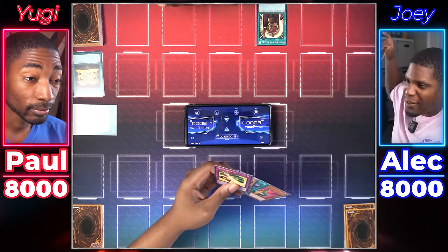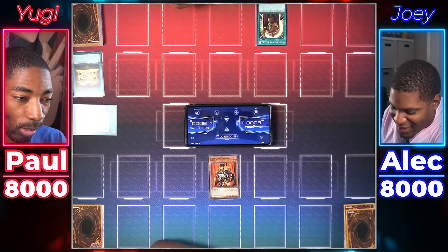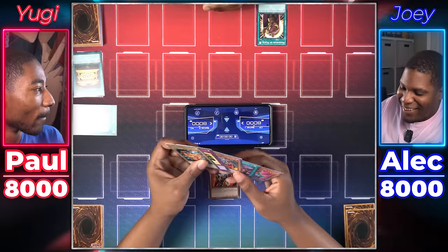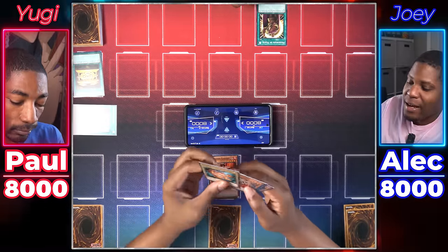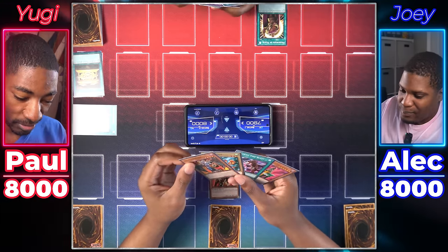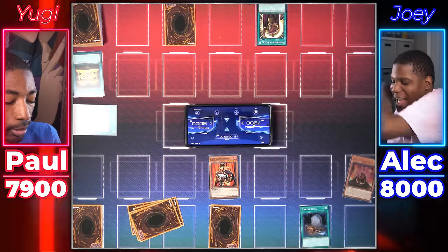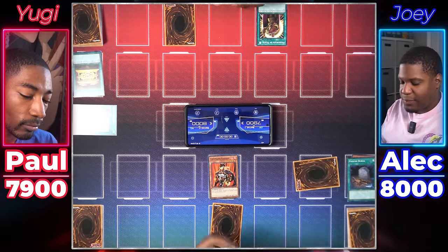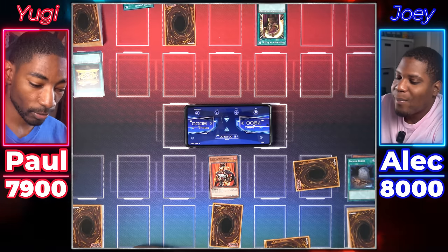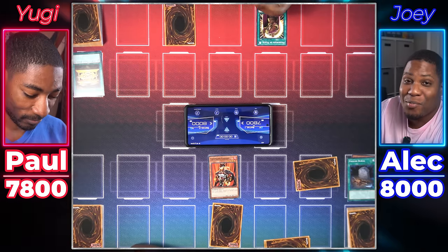Draw for turn. Normal summon my Command Knight — so all my warrior monsters will gain 400. That means it's over the 1500 threshold. I'll set a card face down, and because I can't attack, I'll end my turn. I draw. I pay 100 life points, set a card face down and end my turn. Draw — activate Foolish Burial, send Blackstone of Legend to the grave. Set a monster face down and end my turn. My Gold Sarcophagus returns Pot of Duality to my hand. I also pay 100 life points to maintain Messenger of Peace.